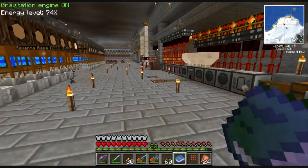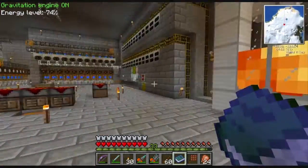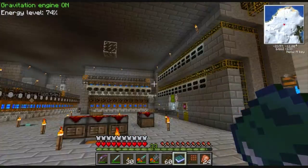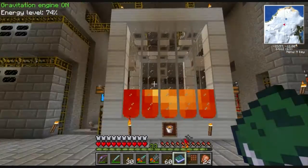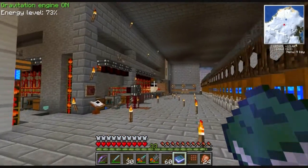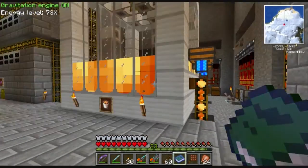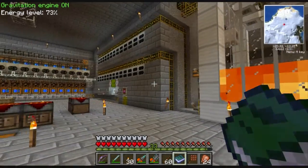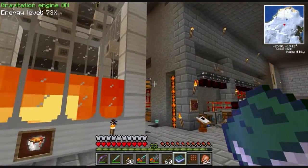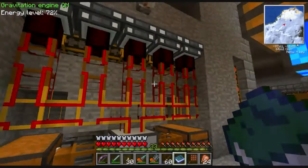Here we are - that was easy. The main thing we need to deal with, and why this is going to be the focus of today's episode, is because our power core here no longer functions. Magma crucibles were nerfed in the update. I haven't complained about it - it was kind of too good to be true anyway.